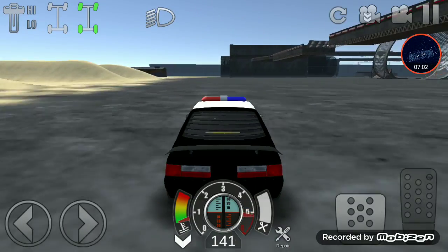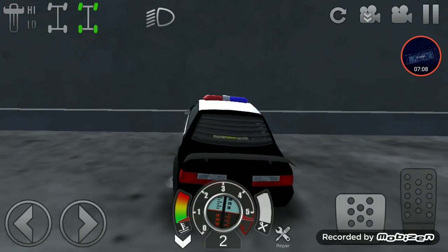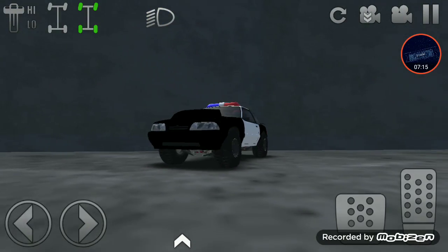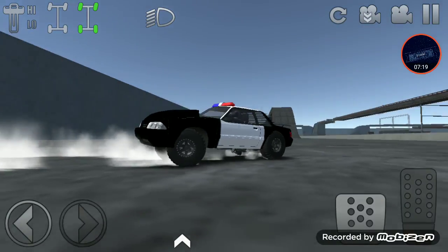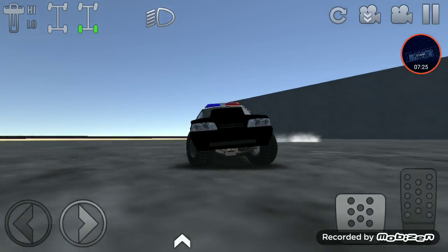We're gonna get a bigger top speed now with smaller tires and bottom modifications. Remember that 172 — we just hit 180! Yeah, 180. So smaller tires do help because of the way the wheels spin or how quickly the wheels are spinning.